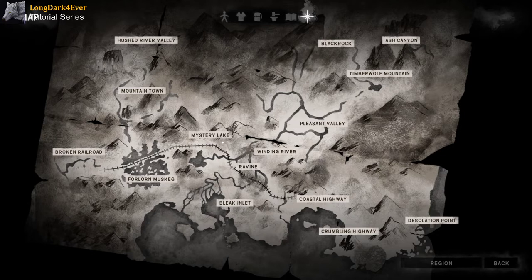Mystery Lake is considered a central region — it connects to almost everything, so you can get to both sides of the map through it. That's likely why it was one of the first regions added and it has the train tracks, which allows you to connect different regions.